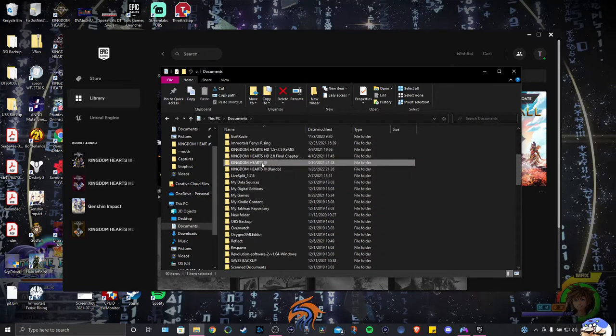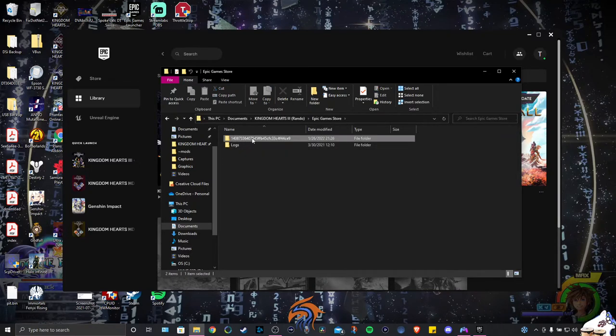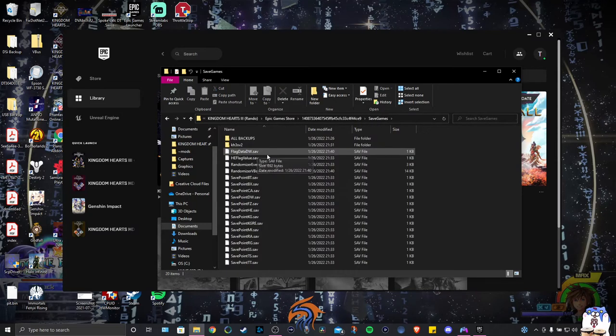I actually have two folders: this is my base game folder and then this is my rando folder. If you go into the rando folder's save games, it has all of the save data set up for the randomizer, which is really what's important — that's how the randomizer is able to work, specifically with the Garden of Assemblage. That's pretty much why it deletes all your data when you're switching between the regular game and the randomizer.